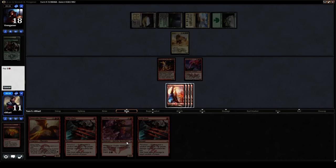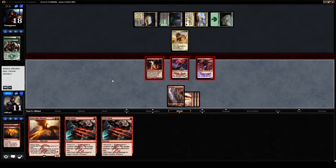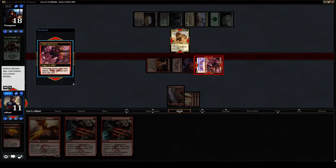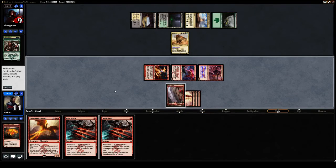We will dash a Heel Cutter here, dealing 11 this turn and bringing him down to 7. We have a lot of damage on deck — I think we're going to be okay here. Make the Rhino unable to block using Heel Cutter's triggered ability.